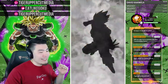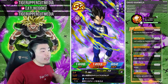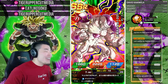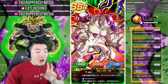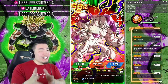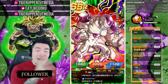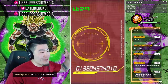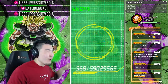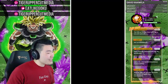Oh, we got a screen crack! Why does this always happen on giveaway accounts — never on my mains. Always on giveaways! Second multi already. So if you want a chance to win this account, check out the first link in my description. We already got an LR Frieza on the second multi! We're going to keep going, obviously — we're not stopping after two multis. That's crazy!